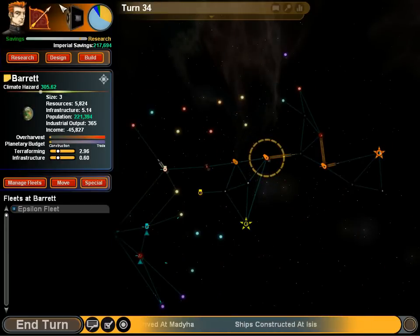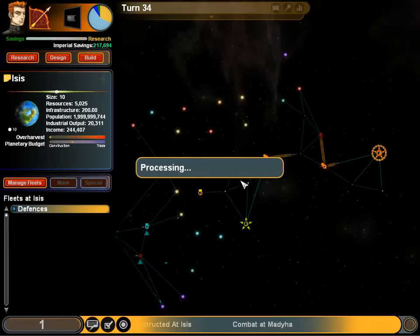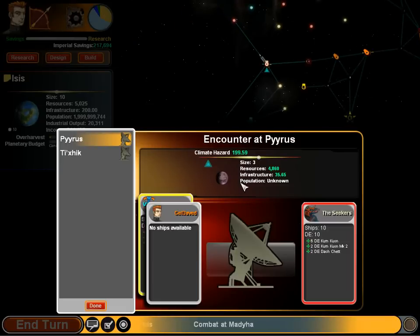Alright, our colonies appear to be consuming less of my overall money. We were at pretty much three quarters at one point, so it's nice to be slightly better than that.